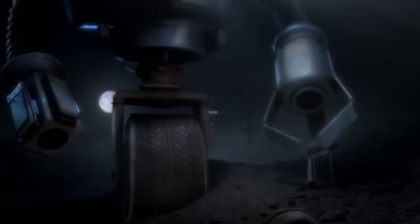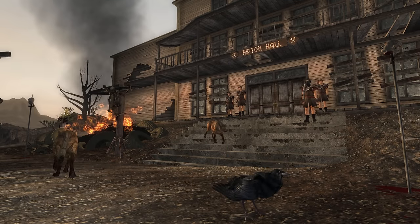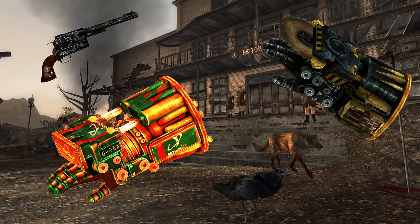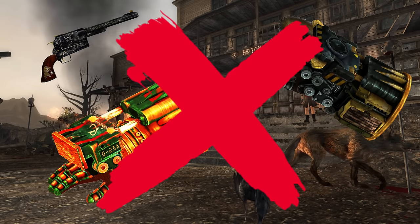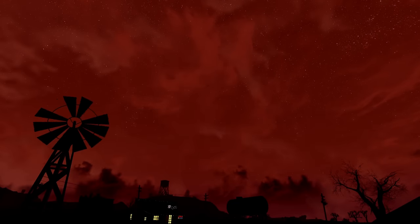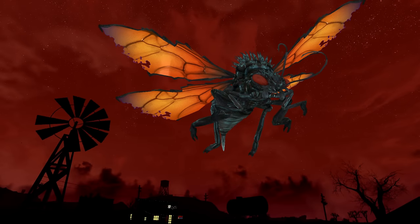In order to make this list, weapons can't just be rare or powerful — they must be truly unique. So weapons like the Ranger Sequoia, Industrial Hand, and the Saturnite Fist Superheated don't make the list. There are a ton of unique weapons in New Vegas, so to make this more digestible, I've broken the video into tiers. First up we have the bottom tier: Not-So-Good Springs. I'd rather French kiss a Cazador than use one of these.